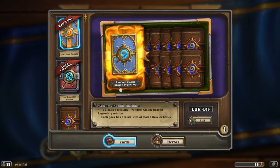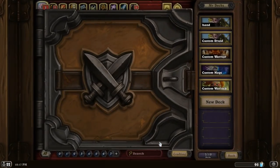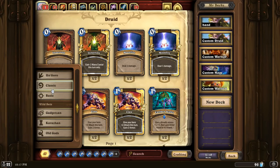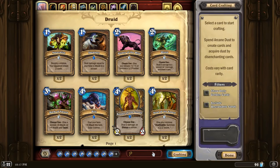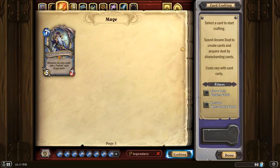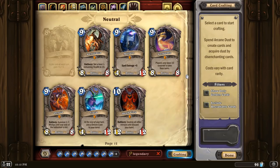This pack contains a random dragon legendary. I have all the legendaries that exist in Classic and also Dragon — I am only missing a few, which are Milhouse Manastorm and Grobbulus. Let's search for the legendaries. As you can see, in the Classic pack I only miss Milhouse Manastorm and Grobbulus.